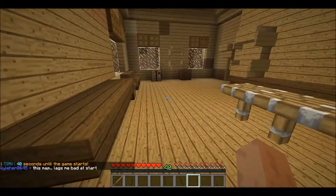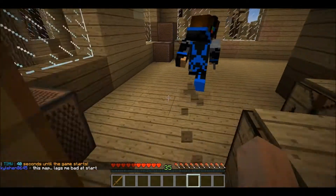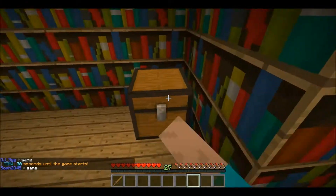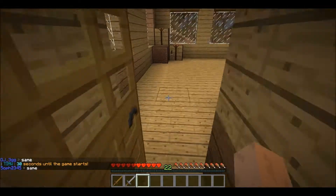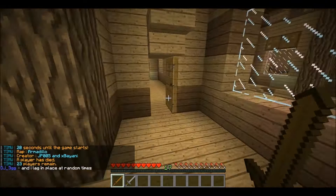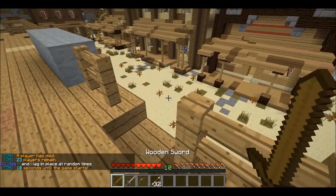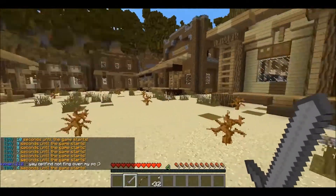There will be like up to four traitors that spawn in the game, and then there will be two detectives that spawn in the game, and those two detectives need to defend all the innocents. So basically the traitors are trying to kill innocents and the detectives are trying to find out who the traitors are.